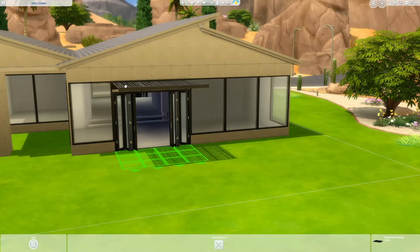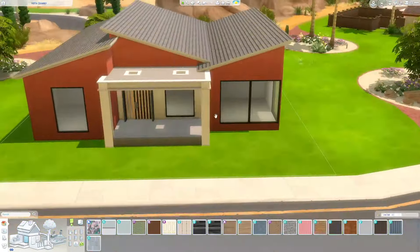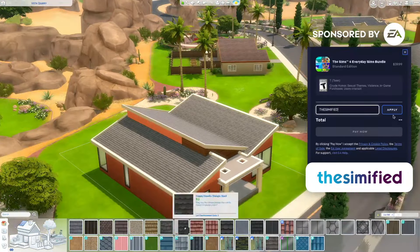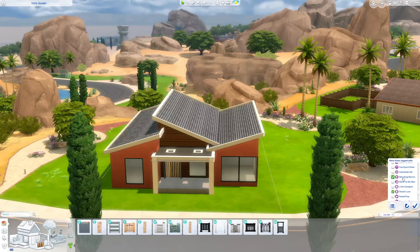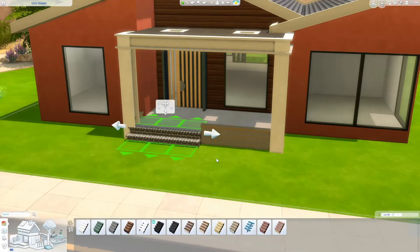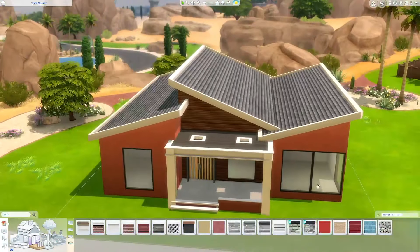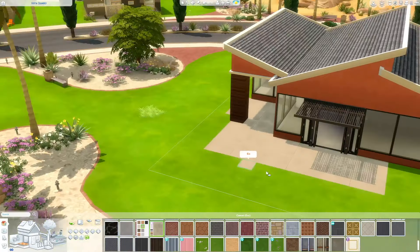Before I go any further, I do want to quickly talk about the Sim Summer Sale, which is going on now through Thursday July 11th, 2024. A bunch of the packs are 20, 40, up to 60% off. So if you're looking for an expansion pack, game kit, or stuff pack for the Sims, feel free to use my EA creator code — it's just TheSimified. It gets me a 5% commission on any sale and supports me as a creator, but you don't have to use my code. Just use somebody's code if you happen to be shopping during the Sims Summer Sale.